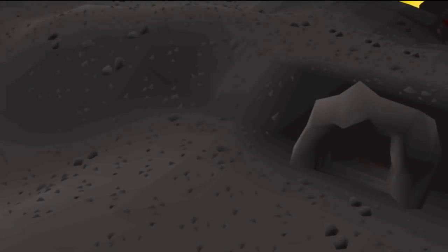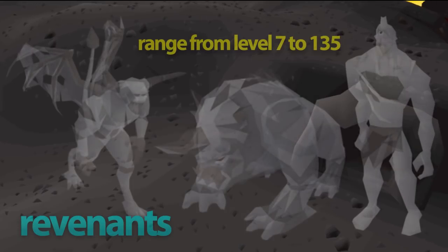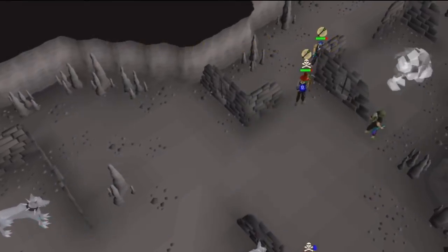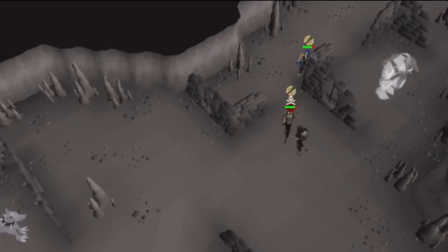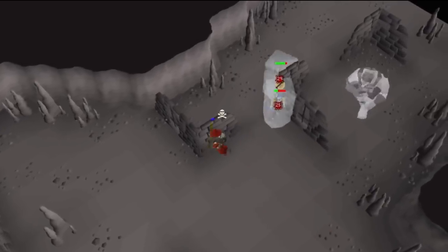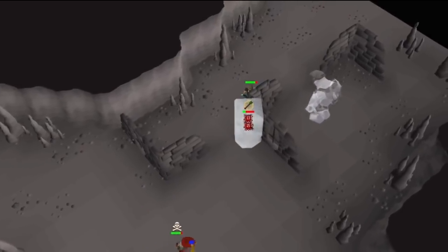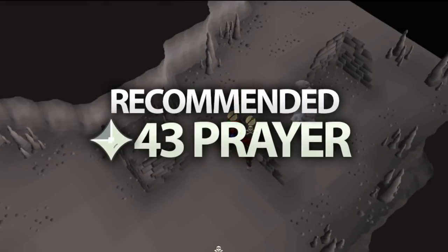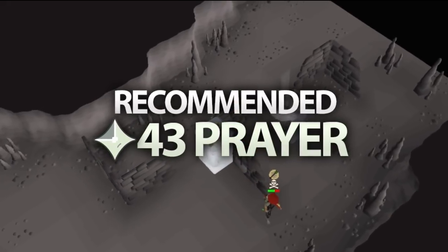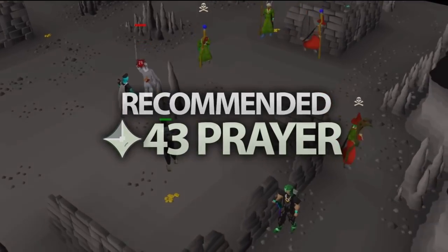Pretty much any level player can kill Revenants since there's a wide range of different types of them, but the dungeon is a PK hotspot with almost every level of PKer. Since so much money can be made from killing the Revenants, PKers lurk around the cave all the time. Because of that, it's very recommended to have at least 43 prayer so you can use the protection prayers, in particular Protect from Magic, when you're trying to get away from those PKers.